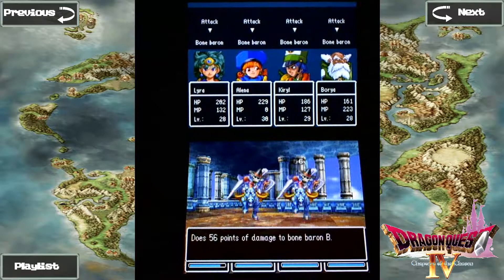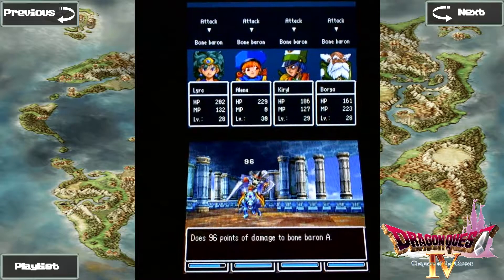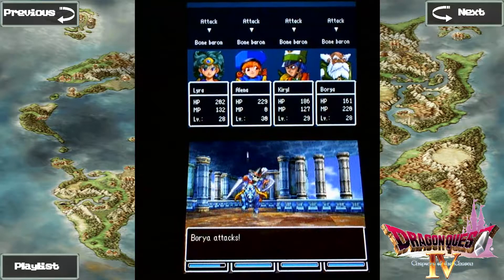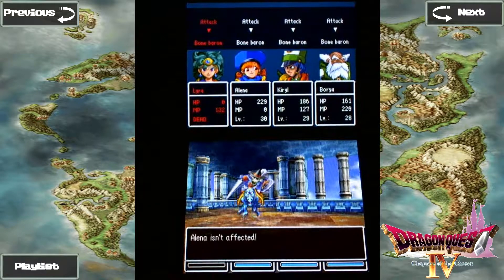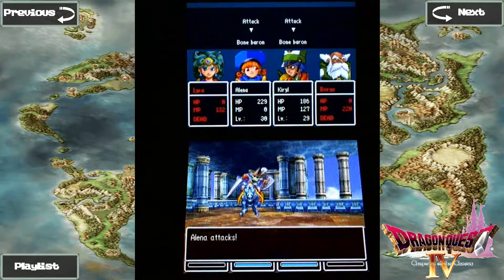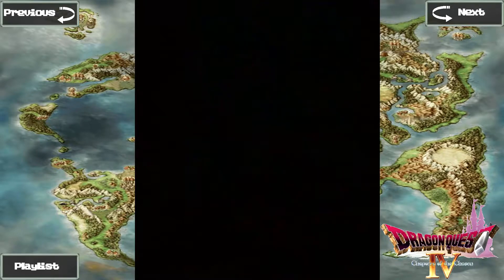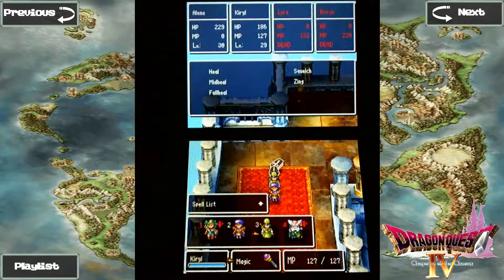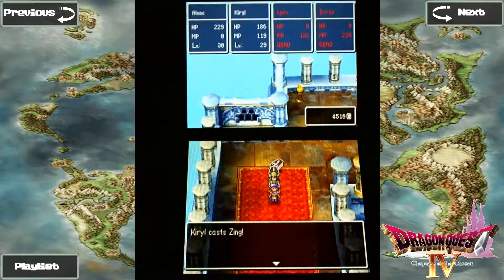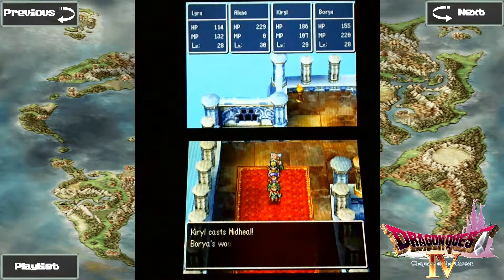Here we have a new enemy — the Bone Barrens. They're not a whole lot different from their weaker counterparts that we've encountered earlier. But, I regret losing this reaction — it can cast THWACK. It came as a complete surprise to me and it was an awesome reaction. I wish it could have made it into the final cut. It surprised the heck out of me — it killed two of my party members as I was saying that it can't really do much. If only my microphone had been on.